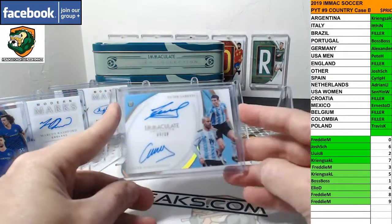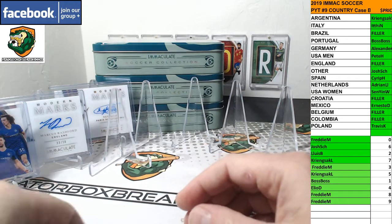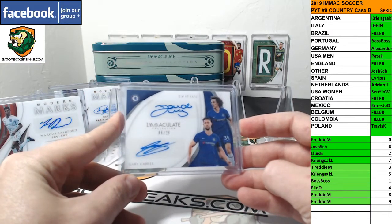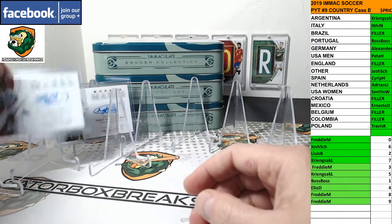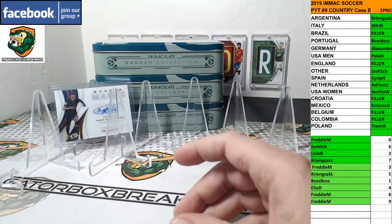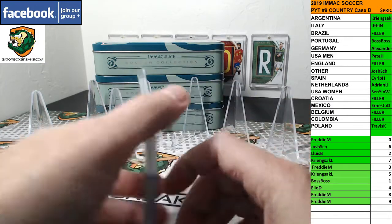Dual auto Argentina — Zanetti and Mascherano 8 of 10. Another dual auto for Chelsea 5 of 25 — Luis and Cahill. Rashford Modern Marks 33 of 50 for England. And Modern Marks Neymar 2 of 7 PSG going to Brazil.